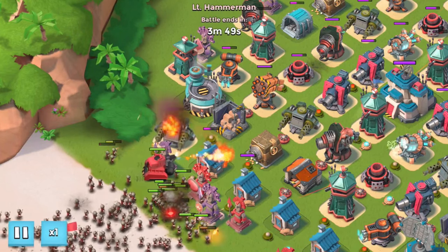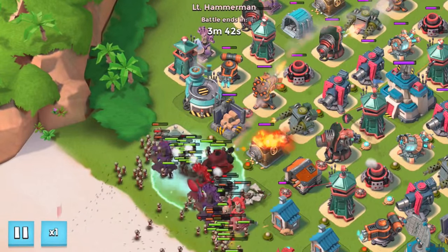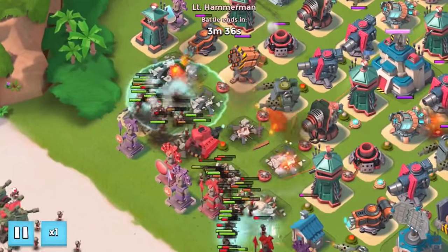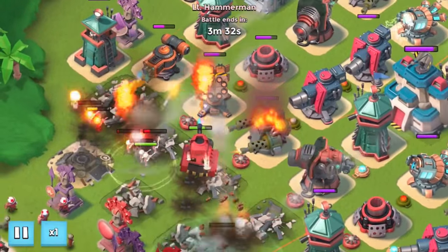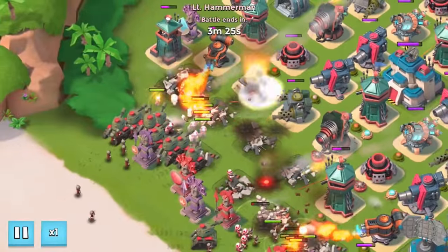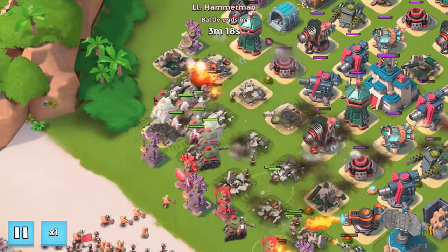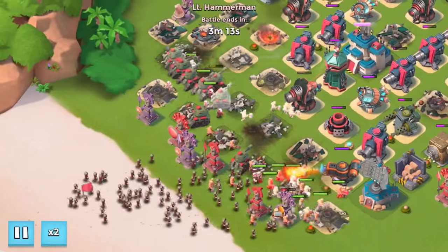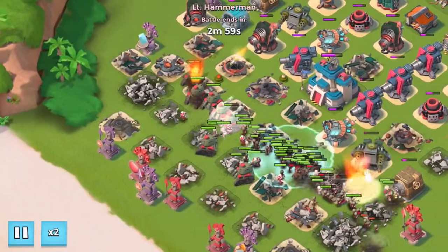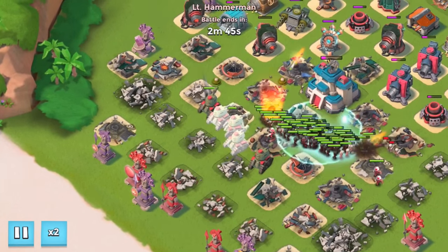If we have to swap, we're going to move our rocket launchers up a bit and move more boom cannons to the front because that scorcher has to die ASAP. We need to completely kill the first wave before the second wave comes in. The boom cannons need to go into the medics — the medics cannot stay alive. There are just too many medics, too many tanks on the left-hand side.